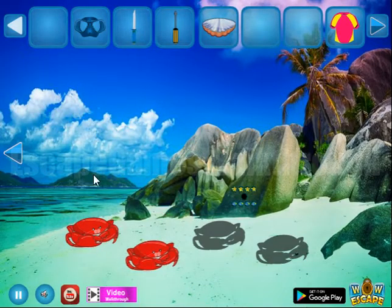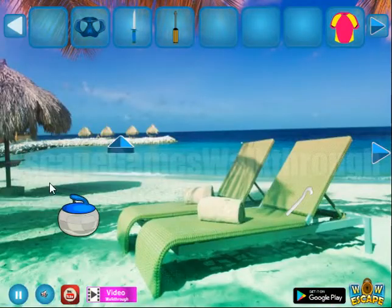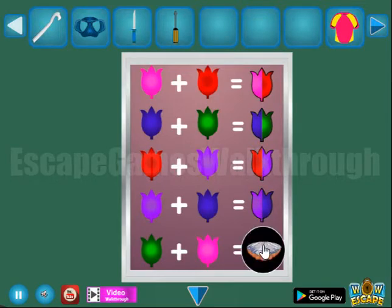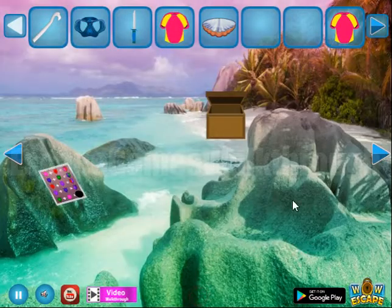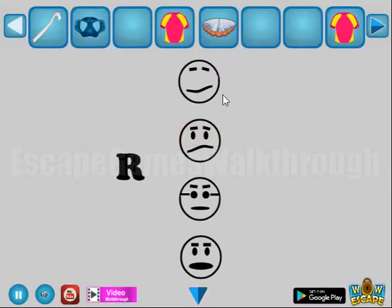Let's leave the scraps here for a while and go further to collect more hints. Here we can take this hook. Let's solve this puzzle - pin plus the mixture of two colors - we've got one more shell. Next, let's open this box with a screwdriver and get the t-shirt. We have a knife to open this box and get the hint, then we can pick this one.